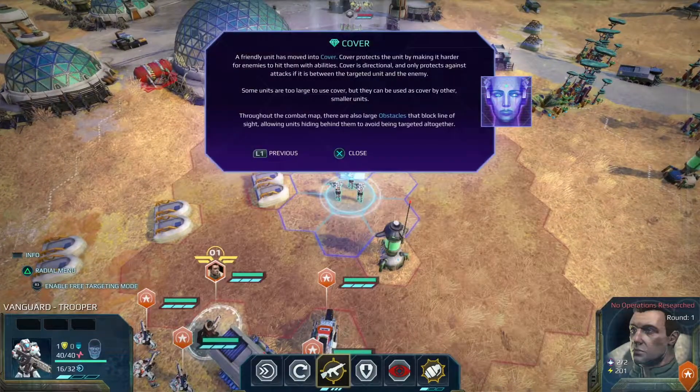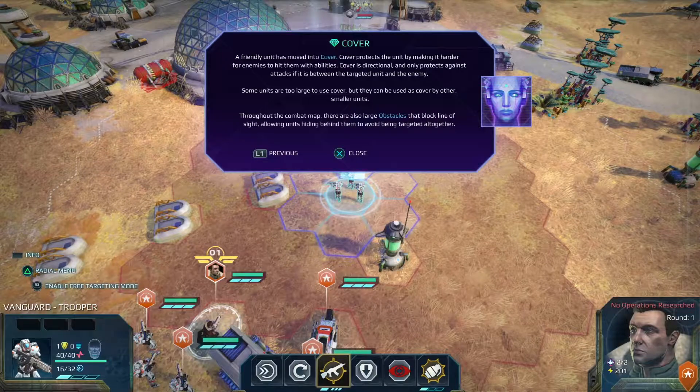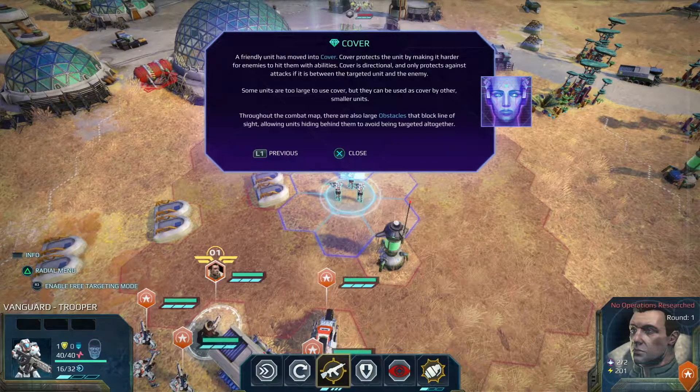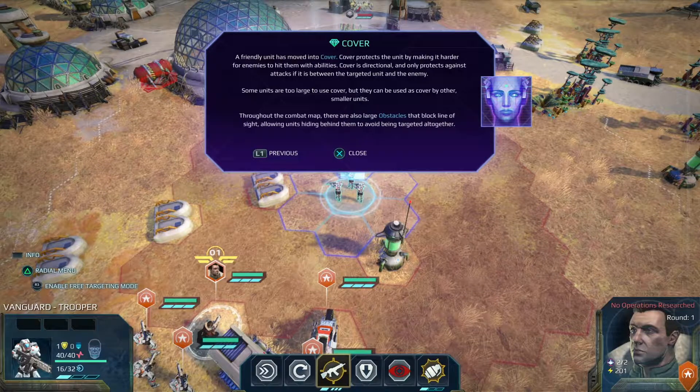A friendly unit has moved into cover. Cover protects units by making it harder for enemies to hit them with abilities. Cover is directional and only protects against attacks if it is between the targeted unit and the enemy. This is fairly common for this type of game — different amounts of cover.